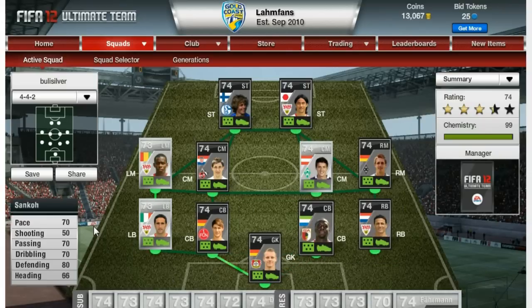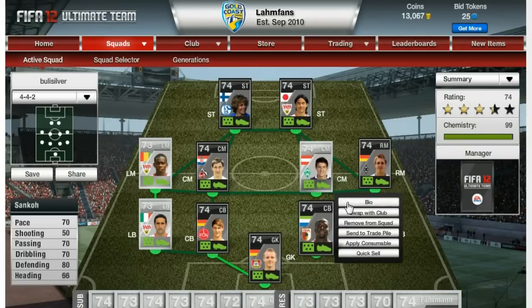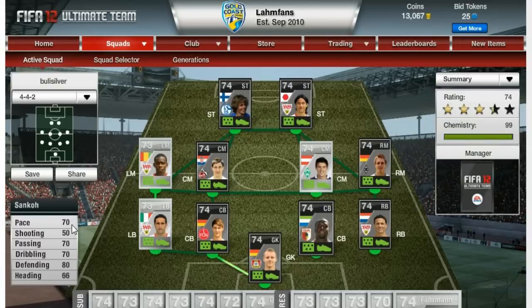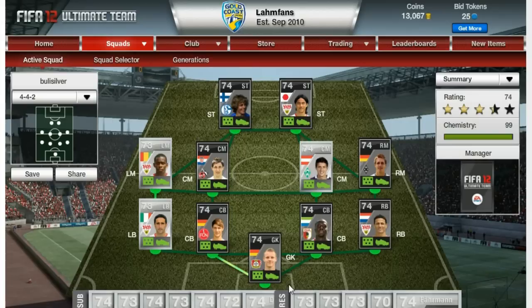Accompanying him, a bit faster, Jibril Sanko — 70 in pace, 70 passing, 70 dribbling, and 80 defending, 66 heading. Again, this heading stat is a bit low because his jumping isn't the highest, but he's rather tall so the jumping doesn't really matter. I got him for 28,000 coins — very good deal in my opinion. 70 in pace, really good center back, especially for a silver center back.